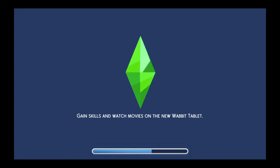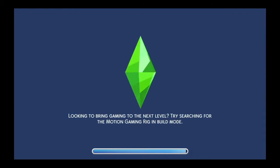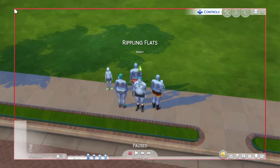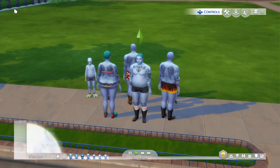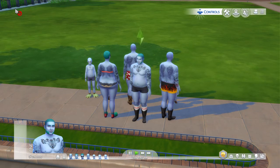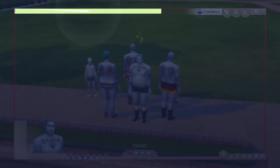So the reason why — so you guys believe me. What you do is you hold down — so this is for PS4 — you hold down L1, L2, R1, and R2 all together at the same time. They don't have their money on them. So you hold down L1, L2, R1, and R2 together at the same time. Then it comes up with this. Then you type in 'testingcheats true' and press R2, which is done.